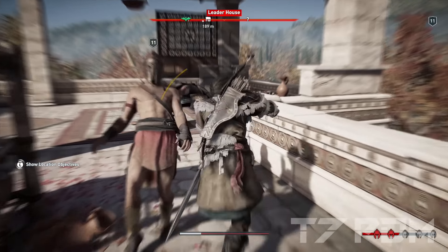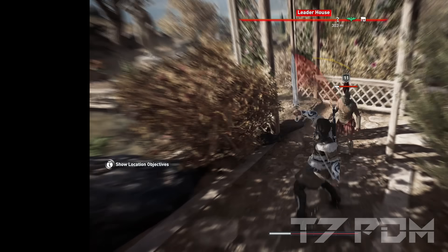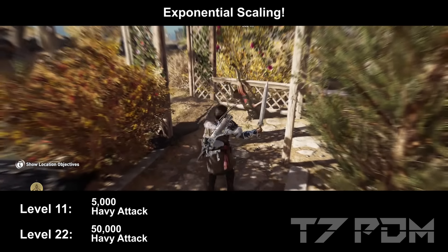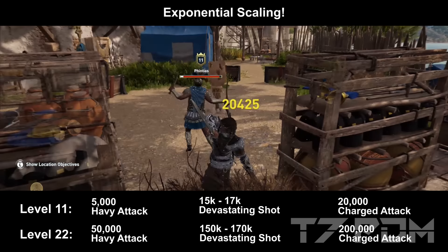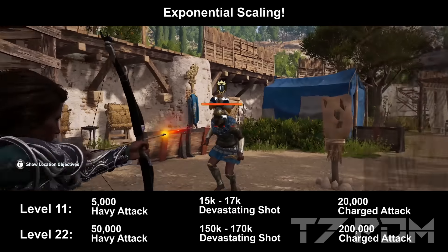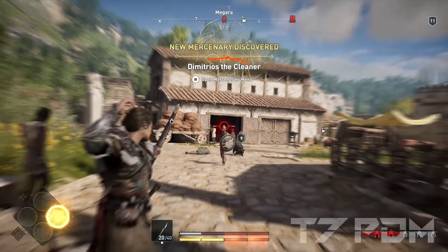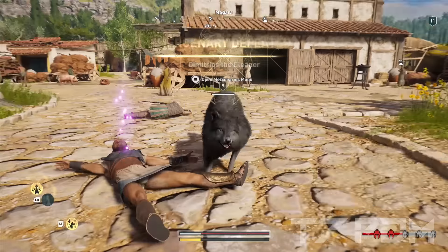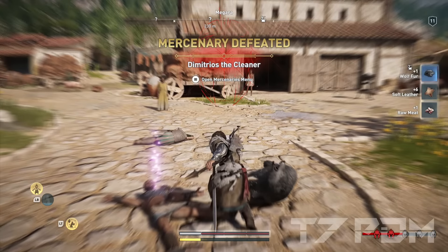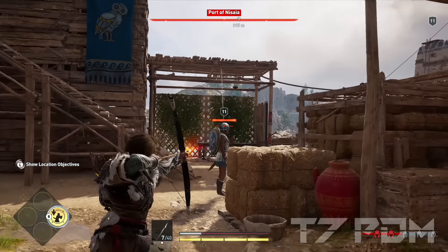You will be overpowered right from the beginning of the game — this is Nightmare on easy mode unlocked right at the start. All the damage in this game is scaled exponentially. So what is now 5000 damage on level 10 will become 50,000 damage on level 20, and what is now 15,000 on level 10 will become 150,000 on level 20. So all your attacks will become significantly stronger just 10 levels later, but even on level 10 you already deal so much damage that you will one-shot everyone easily even on Nightmare.